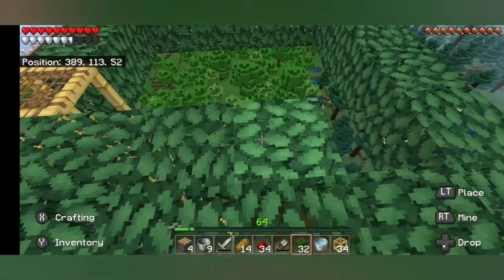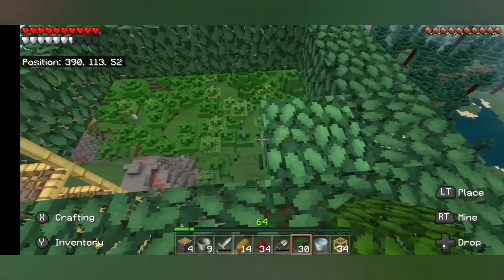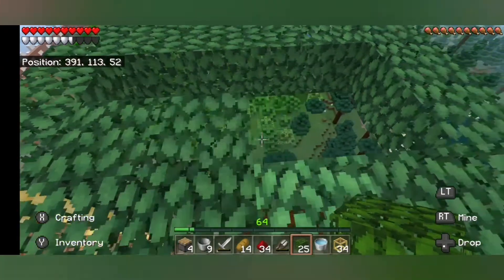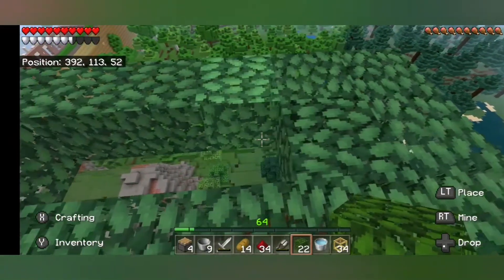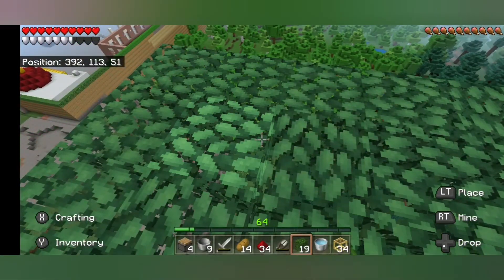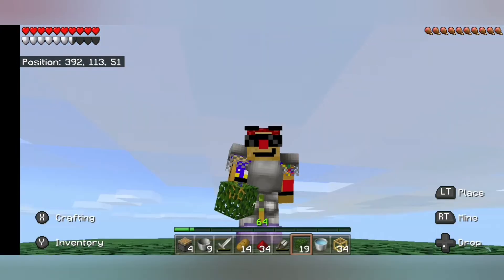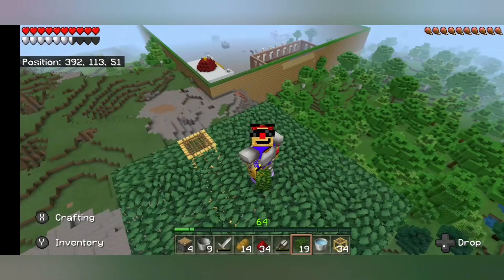All right, now we can just fill in this whole nerve-racking platform here. I've got plenty of leaf blocks, so I'm not going to worry about it. Yeah, could you imagine if this was real life? I'd have passed out and fell off this thing. Alright, now we have a six by six platform — let me step out so you can see it — made of leaves and scaffolding.